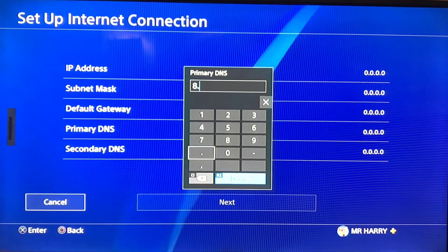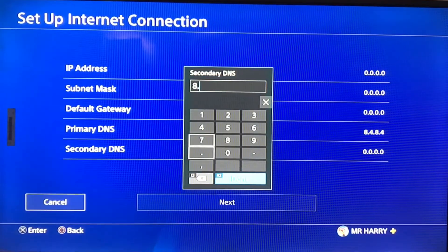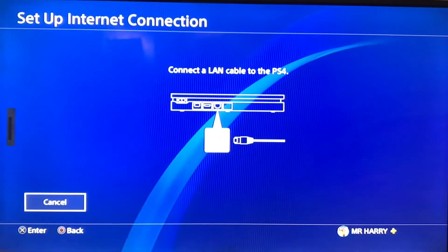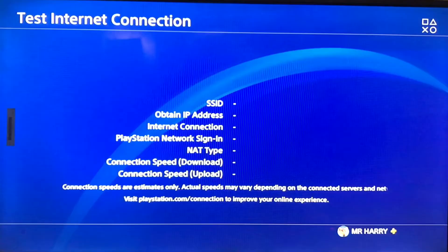Set the primary DNS to 8.8.4.4 and then go for the secondary DNS — 8.8.8.8 — and then just tap next. Make sure to plug in your LAN cable from your router to your PlayStation 4 and go to test the internet connection.